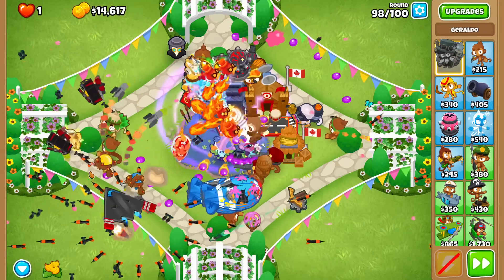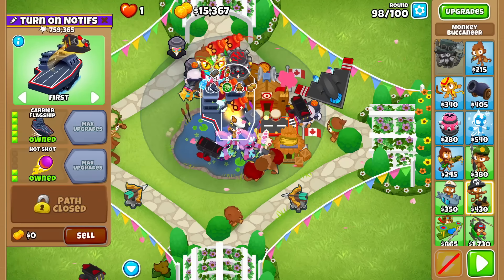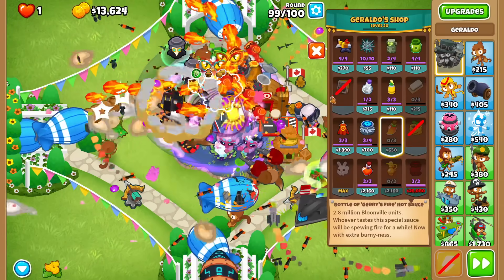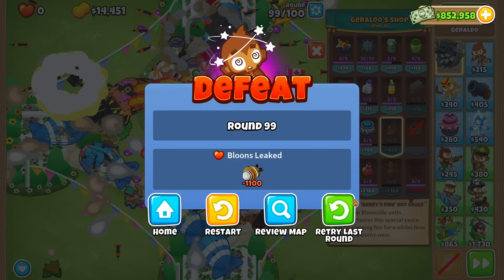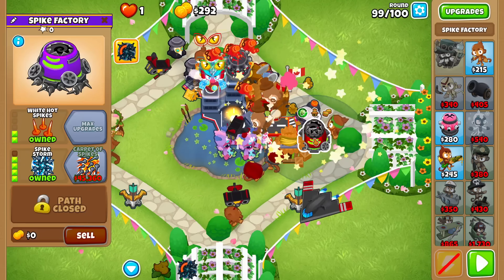Minus two of them, but yeah — $15,000 after round 98, and I have another genie this round. Let's just keep seeing how far this takes us, because why not? It's working. It only leaked one DDT. I'm going to just pre-charge my Spike Storm — I can only forward one of them.